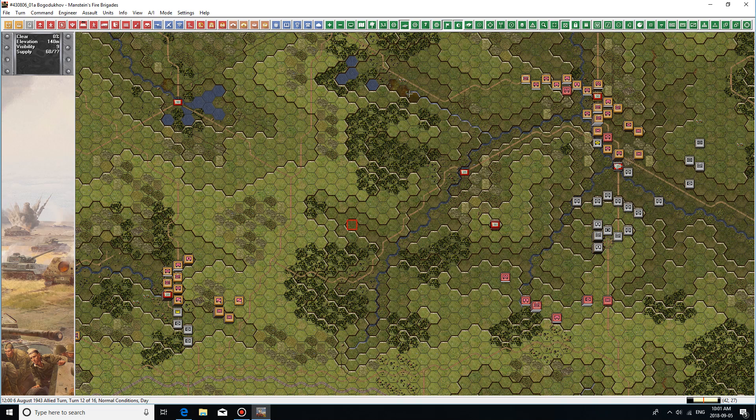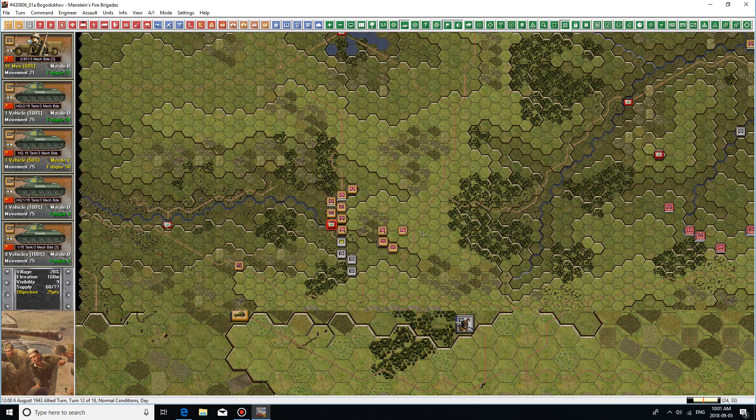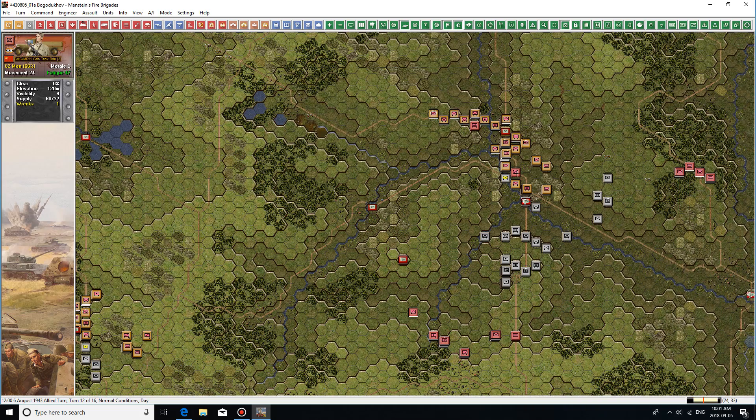Welcome back to episode 4 of our Let's Play of Manstein's Fire Brigade. In the last episode, we finally took this objective hex down here through assault with this company and these tanks — 12 tanks and almost 100 Soviet soldiers. Quite surprisingly, we took that objective hex. I did not think it was going to be quite so easy after the tough slog we had for the first few turns.